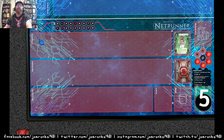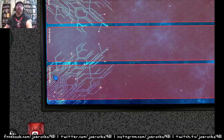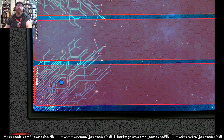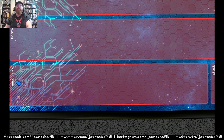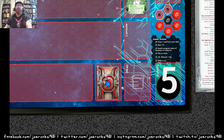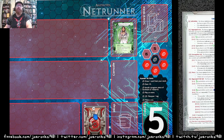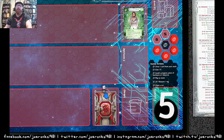Hardware is essentially consoles, chips, and cybertech that make your job easier. Resources are assets like contacts, bank accounts, or connections — things that let your money pool and do things. The Stack is the runner's deck, the Heap is their discard pile, and the Console is a special hardware card — you can only have one — that makes running easier, but you don't need one to make a run.